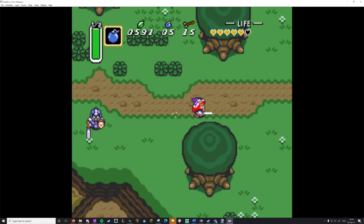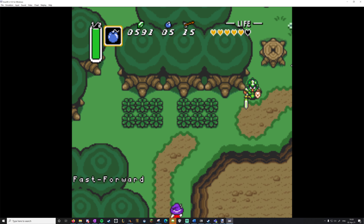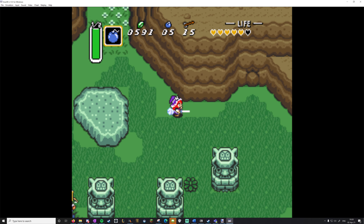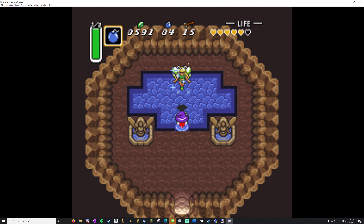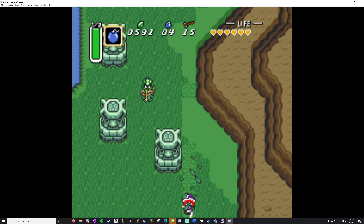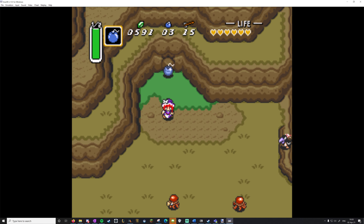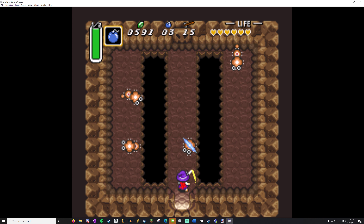Now for some of the harder-to-reach places, I'll go the long way since normally you wouldn't have the golden gloves at this point. Dying for fast travel? 100% viable — I straight up just die all the time to move around the map faster. I'll show off a little trick that anyone can do — it's the easiest quote-unquote speedrun tech ever.